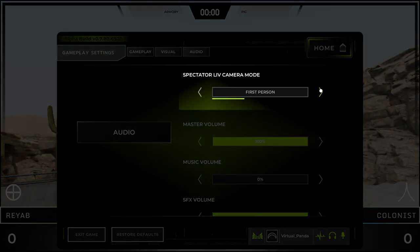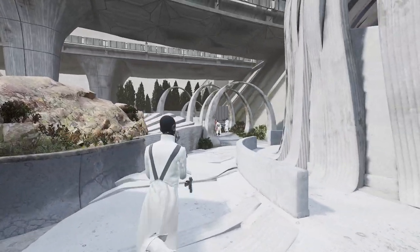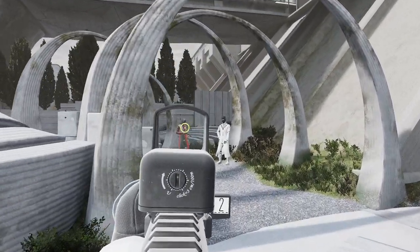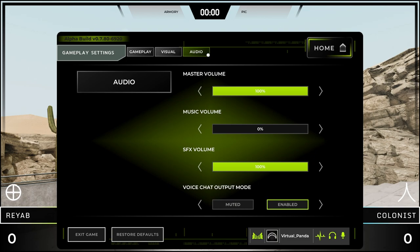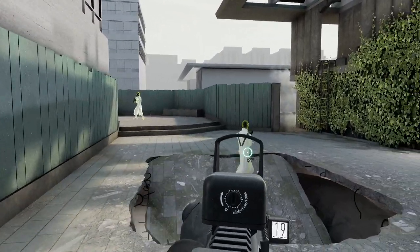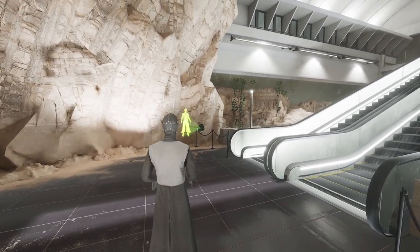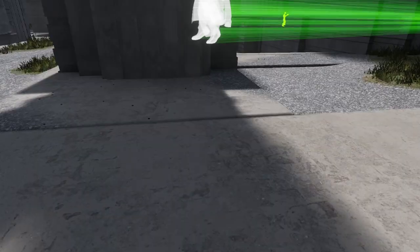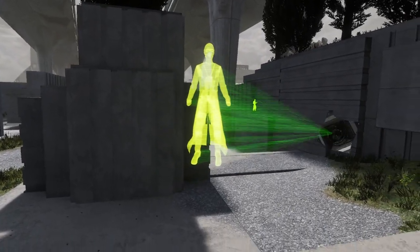Spectator Live Camera Mode is an option for recording or streaming — we'll link below to our video explaining how Live works with Veil for the best-looking recordings. We already covered audio settings earlier, but one more setting to check is height calibration. If you frequently spawn into games crouched, use height calibration to set your height properly. You shouldn't need to do this often unless you frequently switch between playing seated and standing.